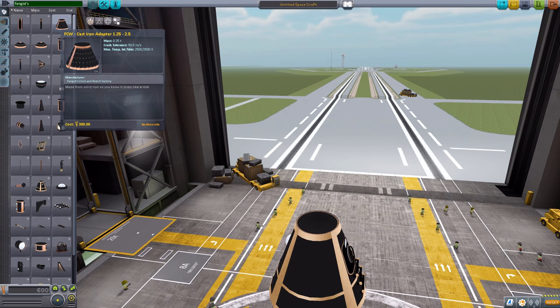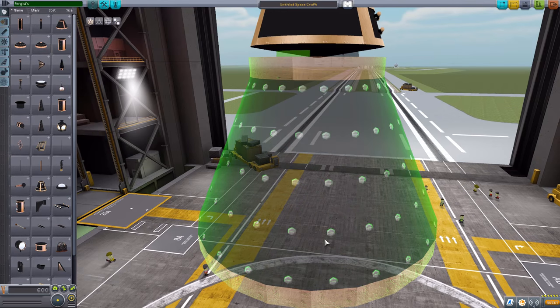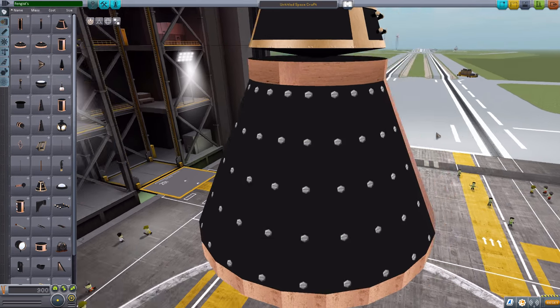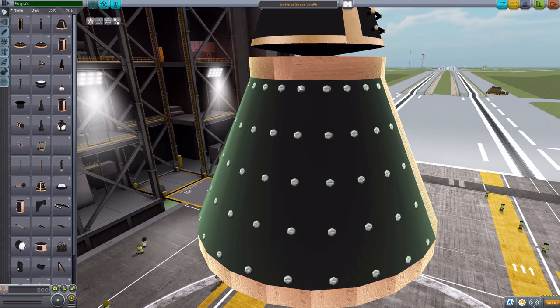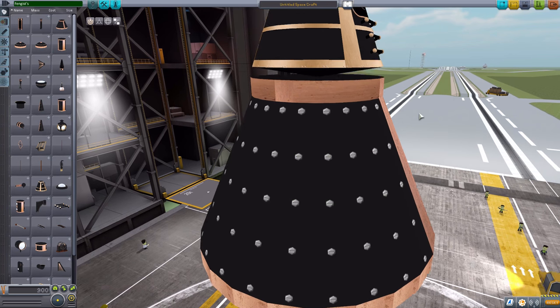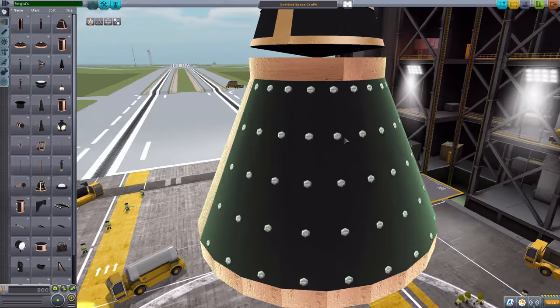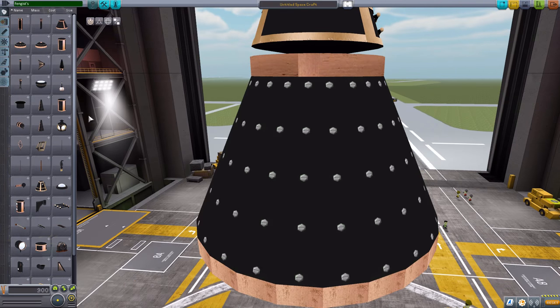The next part we have is a cast iron adapter, which goes from the 1.25 to 2.5. As you can see here, it's got a little bit of an odd spacing — I guess that's for if you put in a decoupler that would sort of fill that up. But still, quite a nice little cast iron adapter.